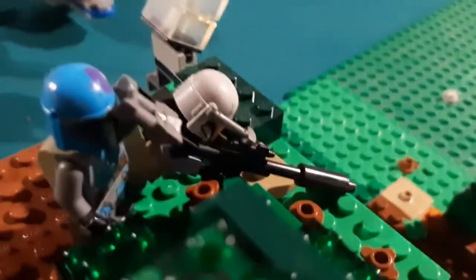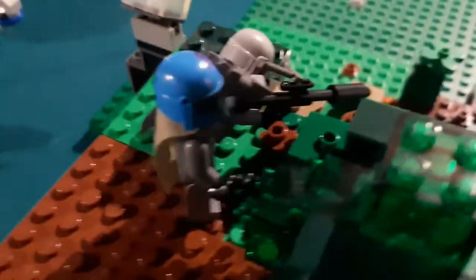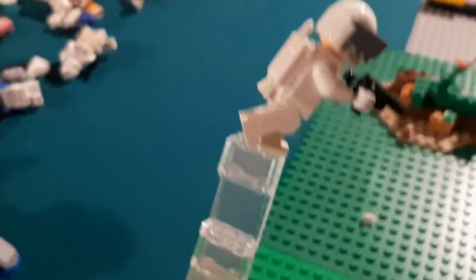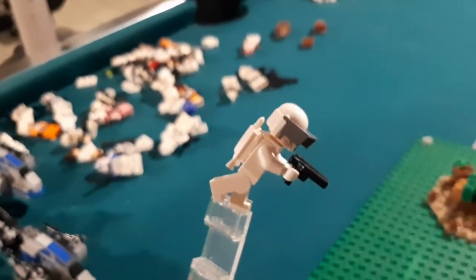Up here we see a Mandalorian with a sniper, and then we see another one looking through — I'll call them binoculars, whatever they're called in Star Wars, I forget. And then we have another bounty hunter Mandalorian jetpacking over to steal the stuff.